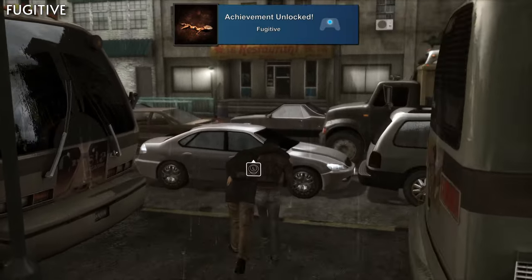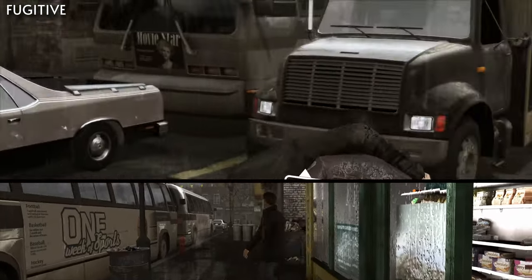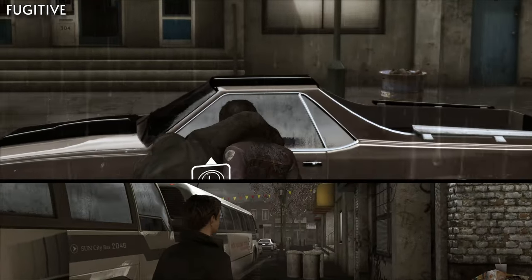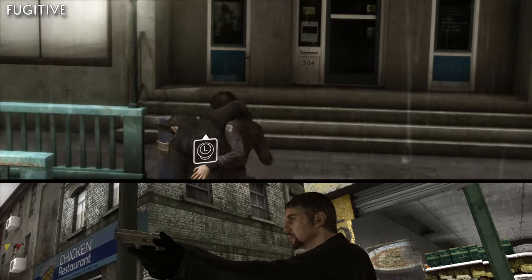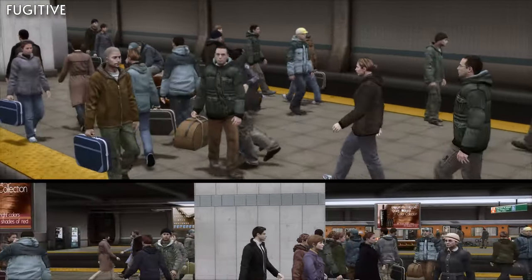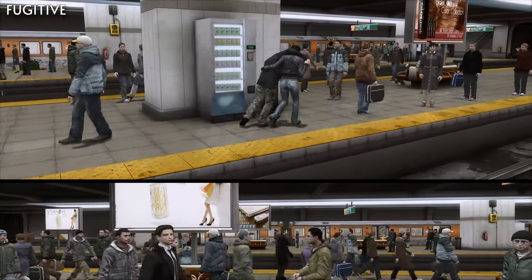For Fugitive, you'll need to escape Blake in the subway station on the chapter Fugitive. Once you escape out of the window and run through the alley, you'll need to go through the cars and zigzag through them when possible until you get to the subway. Then do the same thing while running through the subway until you're able to cross the tracks and jump into one of the subways.